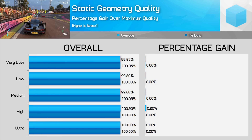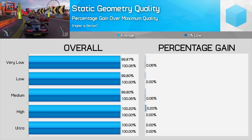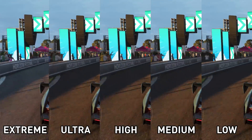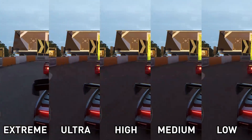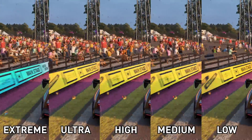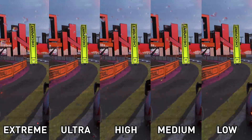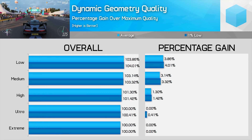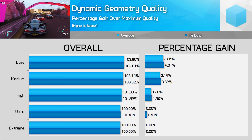Static geometry quality appears to do nothing visually or in terms of performance, so I set it to ultra and think this will get fixed in an update — it wasn't fixed in the October 1st patch either. Dynamic geometry setting primarily modifies how the crowd looks at races — population quality and draw distance. Extreme has the highest population and quality, falling with each step down to low where the crowd is pretty sparse. You can gain a handy 3% from turning it down from ultra to medium; crowds are a little less dense but in motion it's hard to notice.